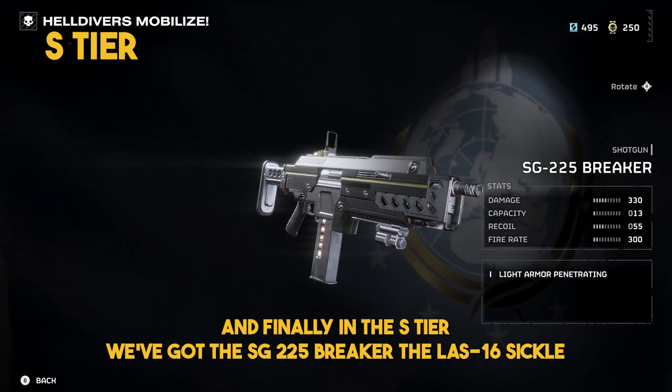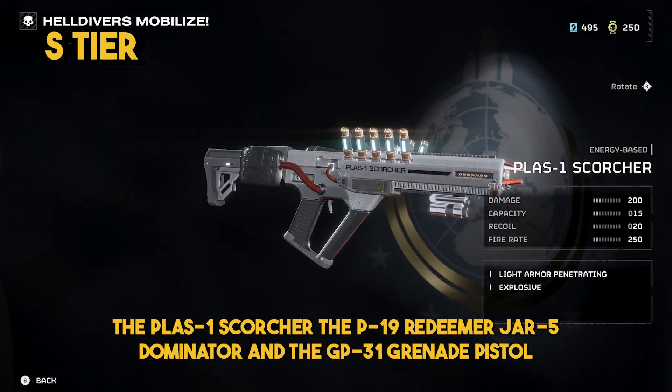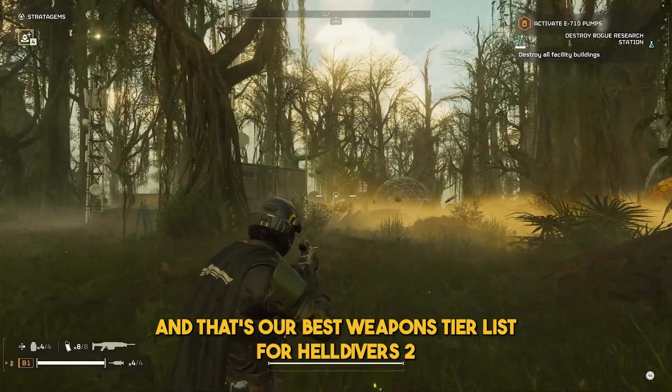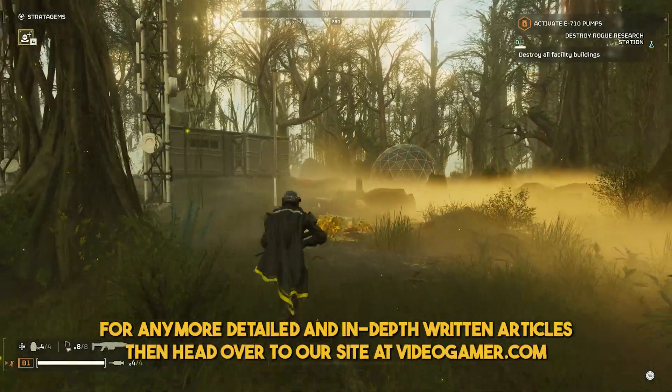And finally, in the S tier, we've got the SG-225 Breaker, the LAS-16 Sickle, the PLAS-1 Scorcher, the P-19 Redeemer, the JAR-5 Dominator, and the GP-31 Grenade Pistol. And that's our best weapons tier list for Helldivers 2. For more detailed and in-depth written articles, head over to our site at videogamer.com.